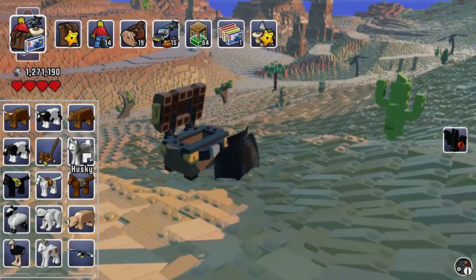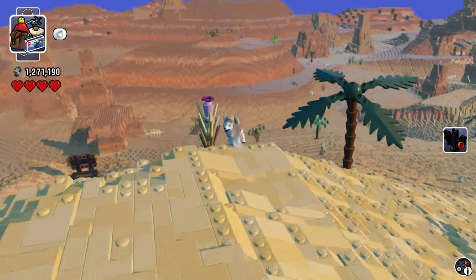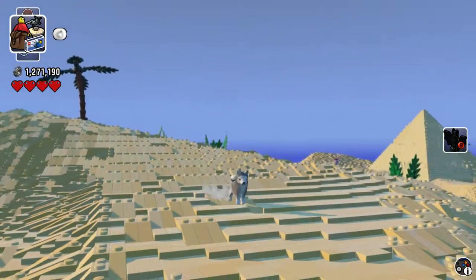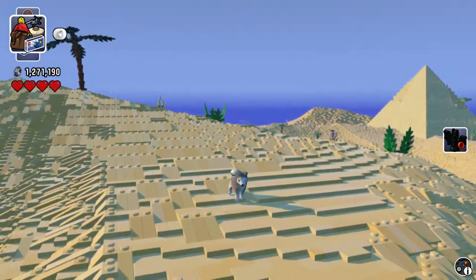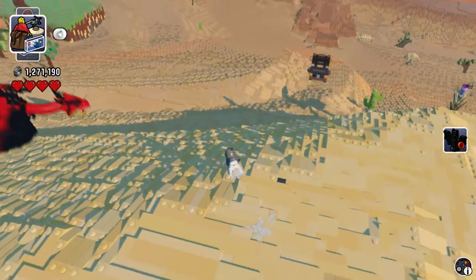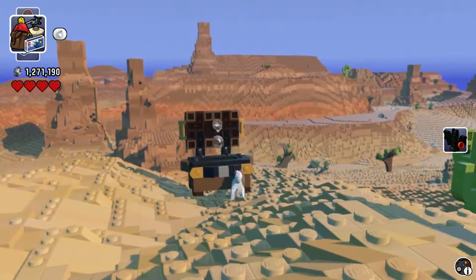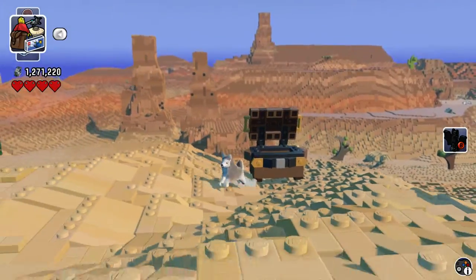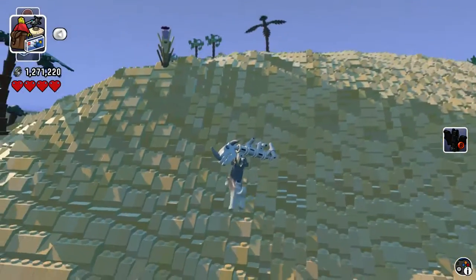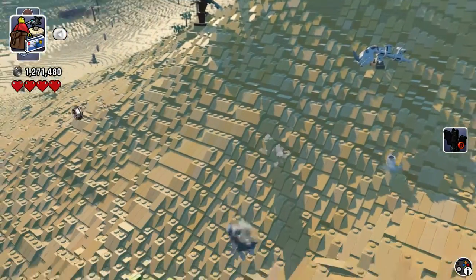I think you can turn into whatever creature you want. Like, now I'm a husky. Watch this — if you press X, this is what it does. The burp actually does damage, and it actually bites it too.